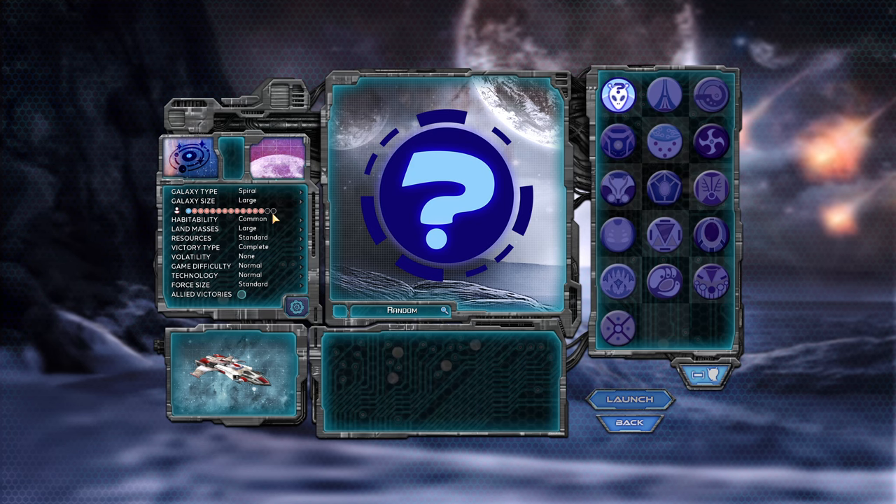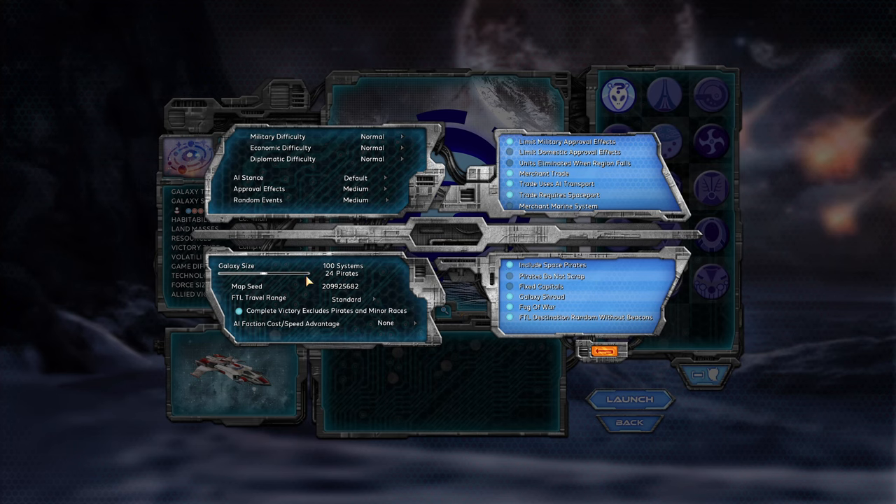You can still customize things further afterwards if you like — putting things into a spiral, changing the galaxy size with even different options beyond what you saw originally — and you can go even further in the advanced settings if you'd like, including going even smaller, though I question how well that would work.